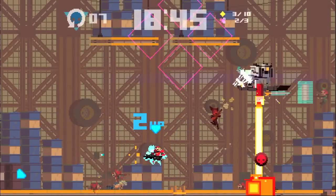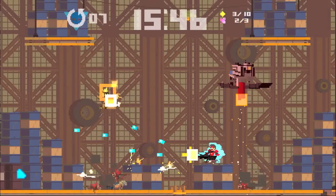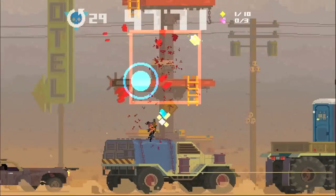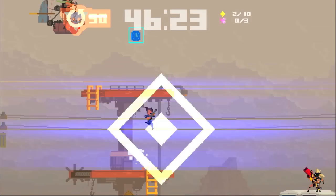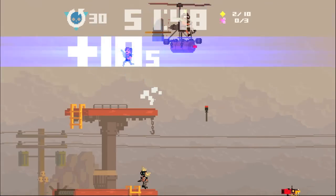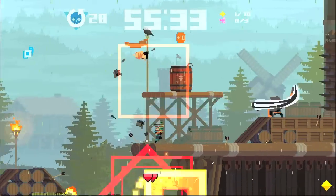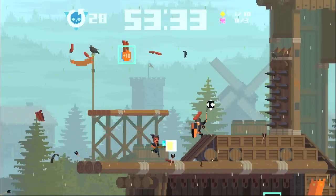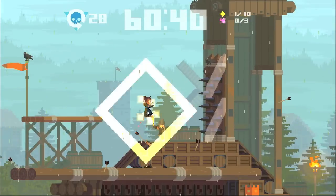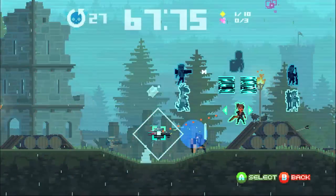It's also got systems where you can save somebody from death, which means they appear as a character you collect, giving you an extra life and extra power. Every character has a normal attack and a special attack, and if you collect a character that previously died, you get their special attack as well. It all sounds very complicated but once you get your head around it, it's really easy.